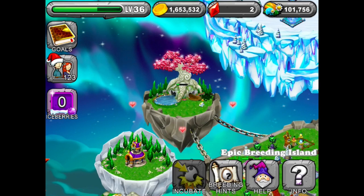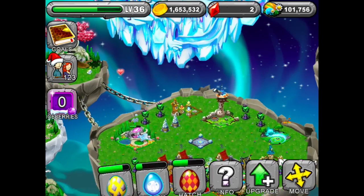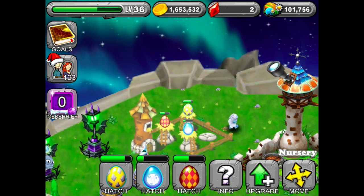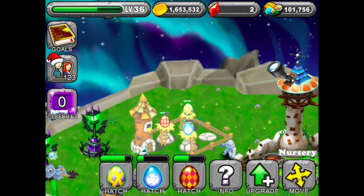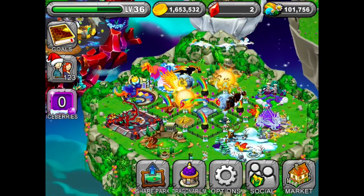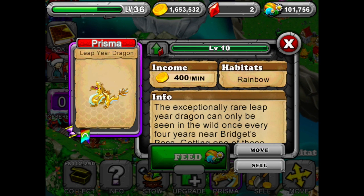Heading down here, we can see I have 18 gems — this was originally 24 gems, so I believe we got another crystal, which is sad and good at the same time. We also have all these goodie eggs: the blue one is the blue moon dragon, the yellow one is sadly the crystal dragon, and the checkered diamond one is the motley dragon.